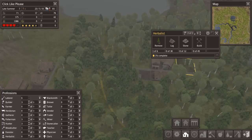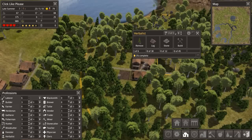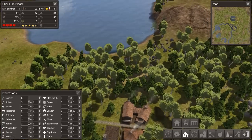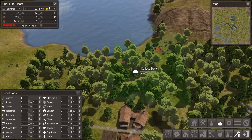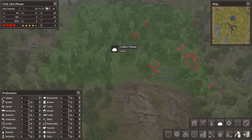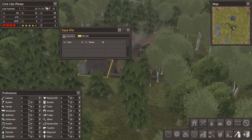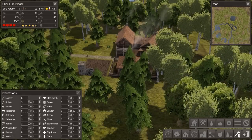Let's see what's going on back here - we've got our herbalist's shed, which is starting to come together as well. Stone is in short supply, but that's why I've indicated to the guys they should come out here and just pick it up off the ground. We've got plenty of stone back this way, and they are accumulating it, slowly but surely.